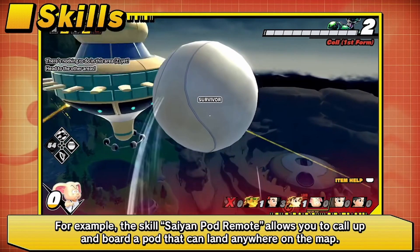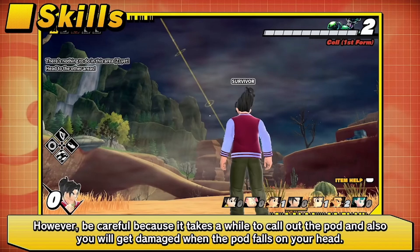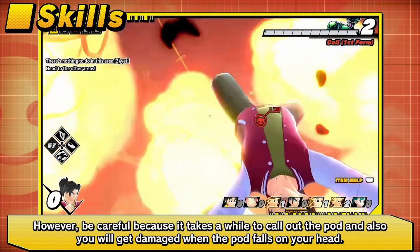Next, you can equip a sand pod that'll come and save you. When you call the sand pod it lands on you and you take damage, but it'll take you anywhere on the map. It's a pretty cool little escape tool.